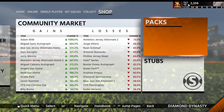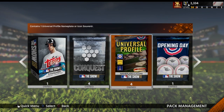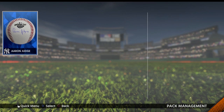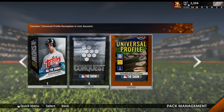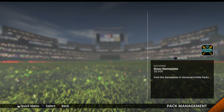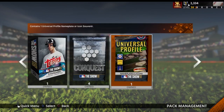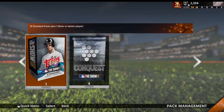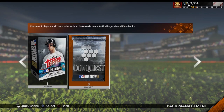Let me go ahead and open up the packs I got from this Conquest. Don't forget today you've got the Opening Day pack to open - going ahead and opening that now. We get the Aaron Judge Opening Day card. I've also been getting universal profiles from these position missions. And we've got some cacahuates packs - that means peanuts in Spanish - let's see if we get anything good out of these Conquest packs.